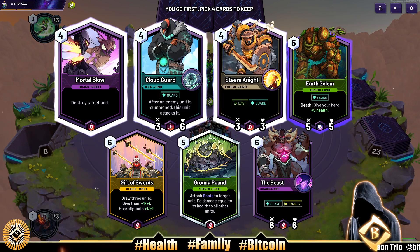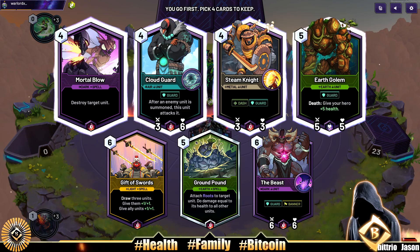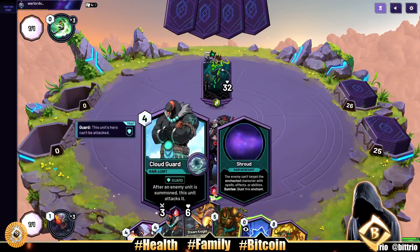Steam Knight's pretty good. Our 4th card will be Ground Pound or Earth Golem. I think we'll just get the unit — Earth Golem. Ground Pound is tempting; it's a board wipe, but we're not going to use it.